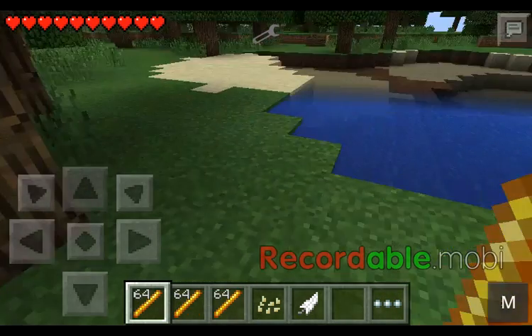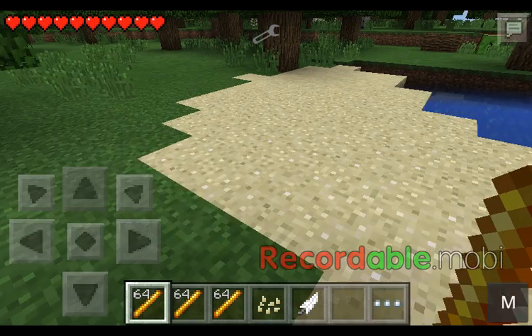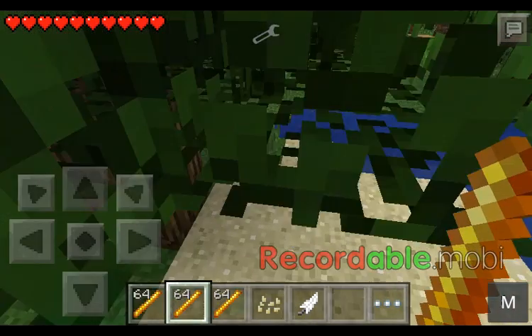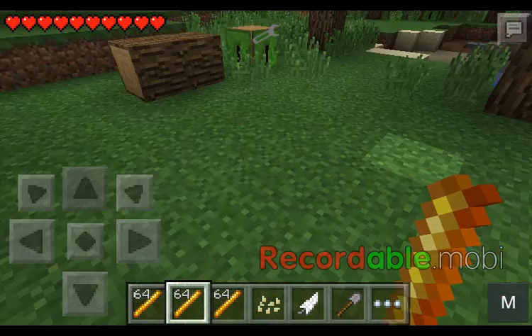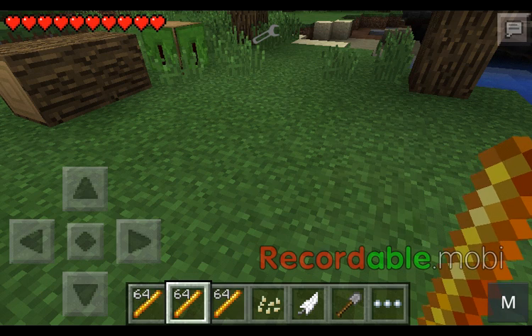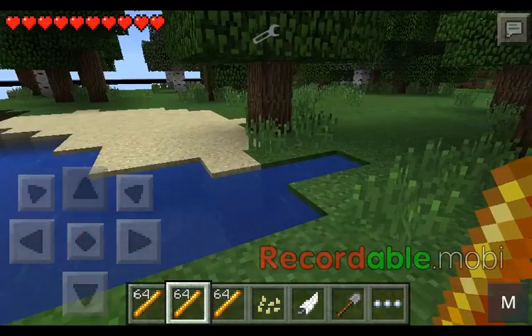First thing we're going to look at is the Thunder Stick. Tap on the ground — explosion, but nothing happens, which is weird. You'll hear more of a bigger explosion, but again, nothing.